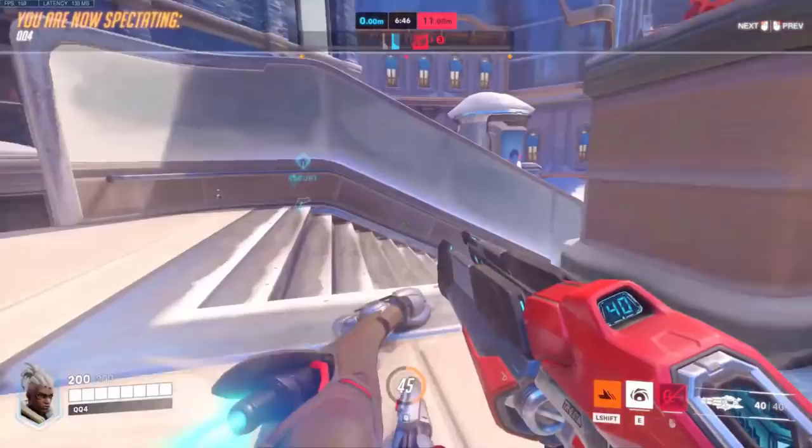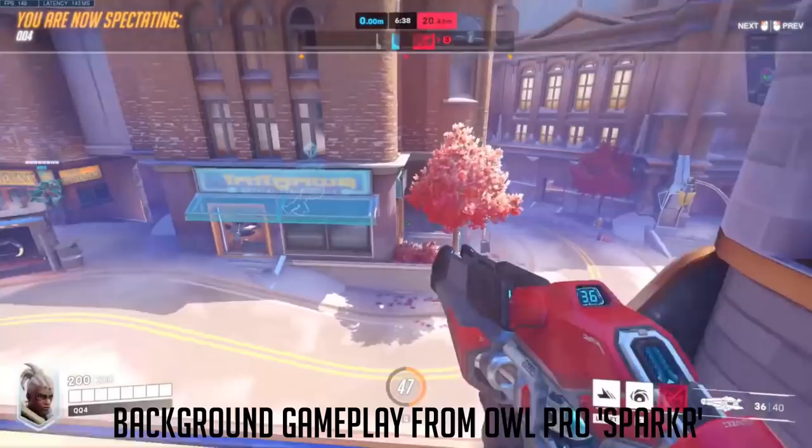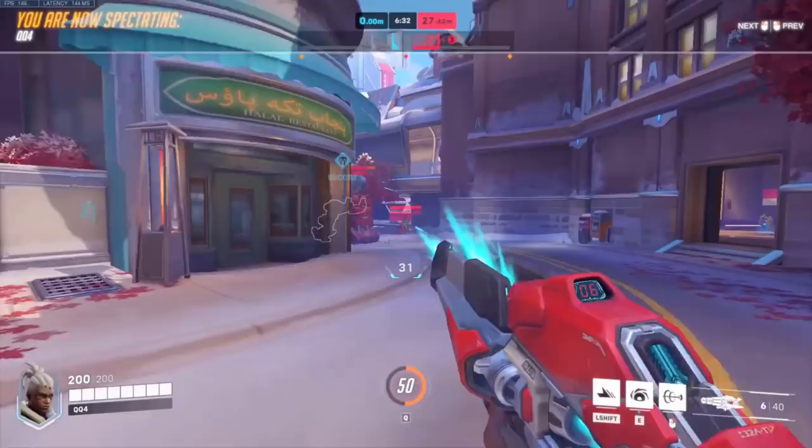No intro since I don't want to waste your time, straight on to the guide. If there's one thing you take away from this video, it's this fundamental concept of Sojourn: explosive angled pressure. Utilise your power slide to quickly enter flanks and abuse your vertical mobility as much as possible to end up on high ground, alongside utilising your disruptor shot and railgun in duels.